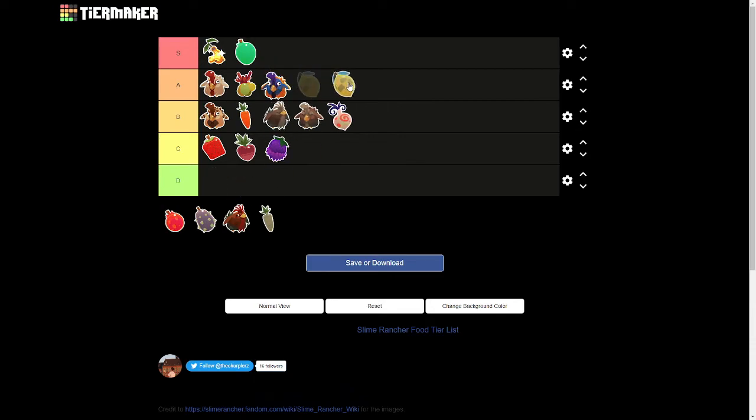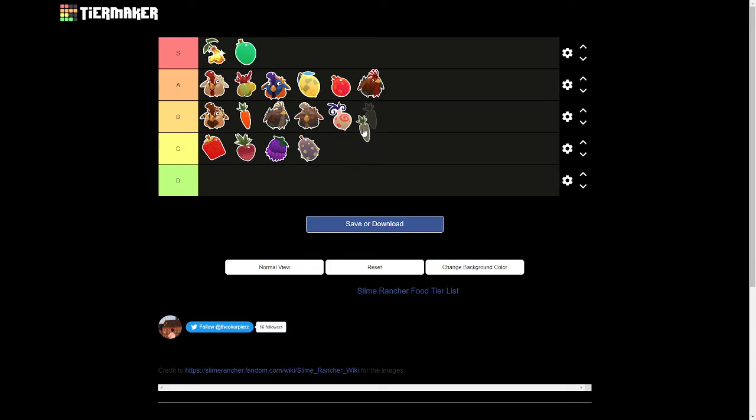Lemons, A. Pogo fruit also A. Prickly pear — let's see, oof. Roosterous, eh. Silver parsnip, B. All right, I know it's a short one, but there it is — Slime Rancher food tier list.